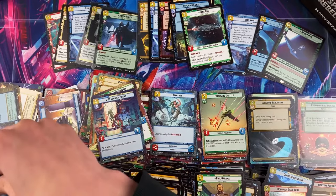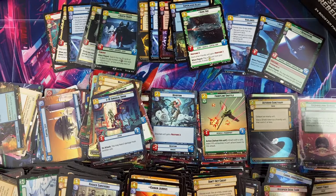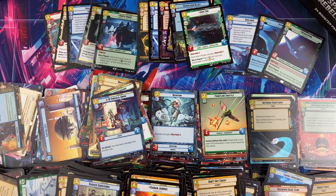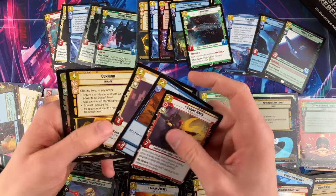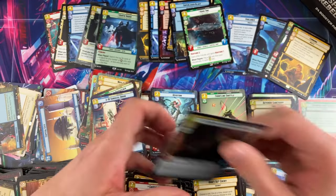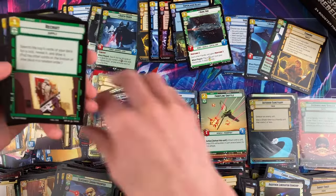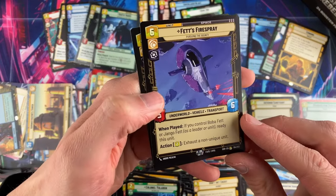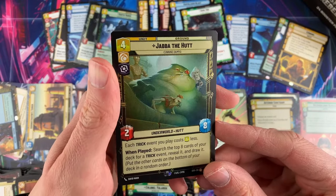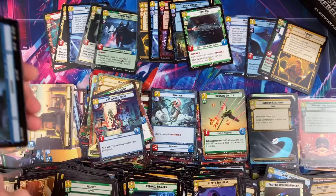I probably should have done a master set challenge for this set based on how much I've been opening, but it felt too risky. Maybe I'll think about doing something with set two — Shadows of the Galaxy apparently. Maybe even try to open a complete master set — one of every single card. That would be very fun if they keep the excitement up. Our first Fett's Fire Spray, followed by old Jabba the Hutt.